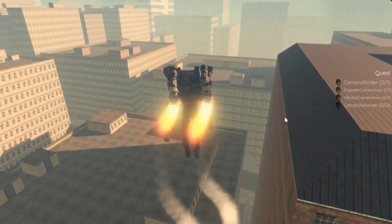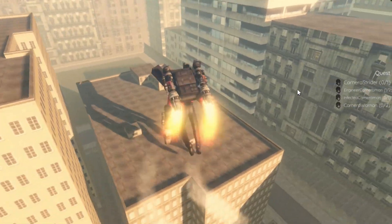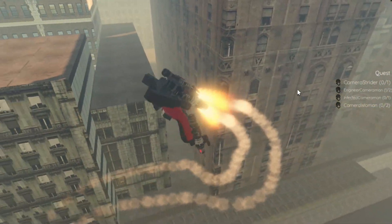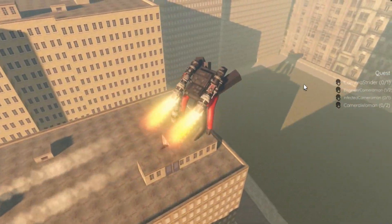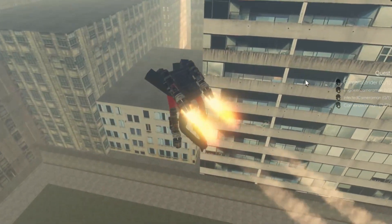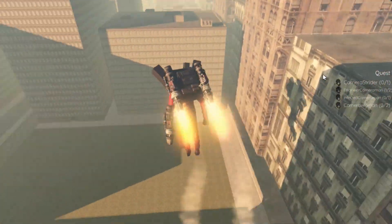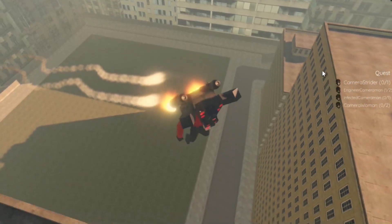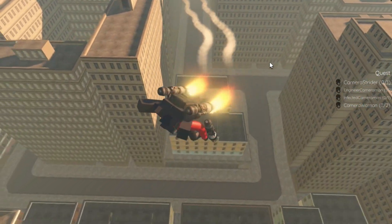Anyway, here's how you can actually get the infected cameraman. Basically just follow exactly where I'm going — basically at the corner of the bridge. So just make your way to the corner of the bridge area and go where I'm going until you find a bridge.